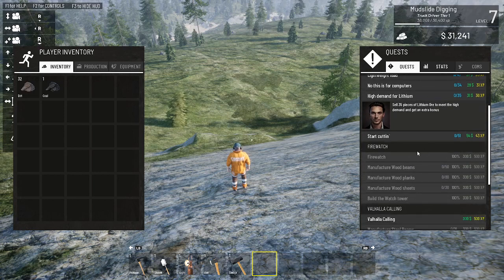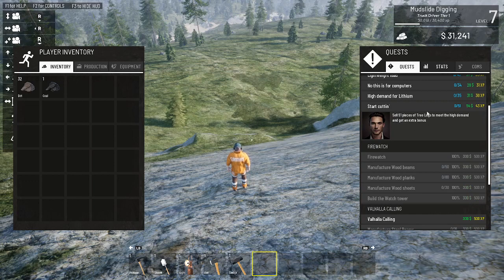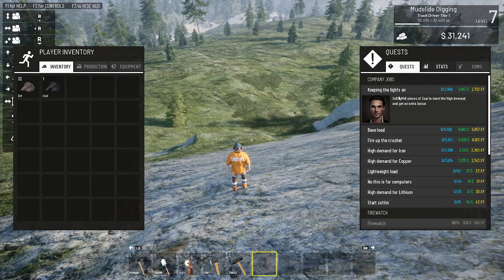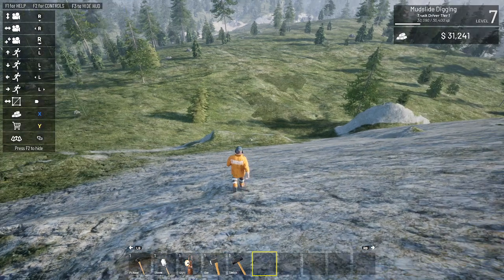Fire watch has been done. I could do the 'start cutting' quest again but it wasn't worth it. 'Keeping the Lights On' - sell 2,848 pieces of coal to meet the high demand and get an extra bonus. So for every piece of coal that I find here and sell, I get one dollar per piece of coal.